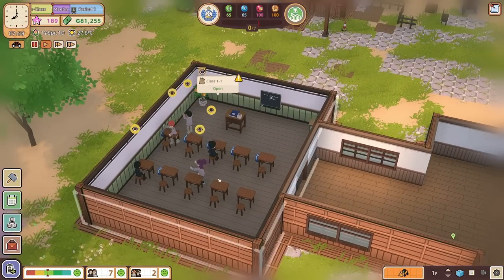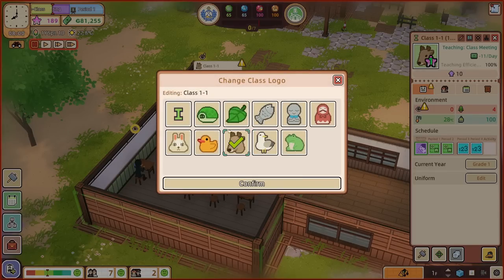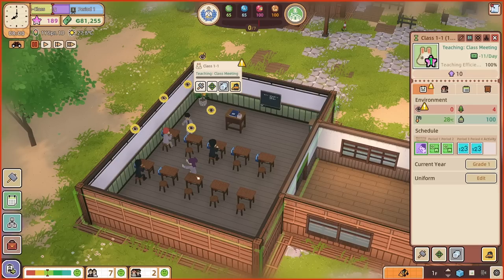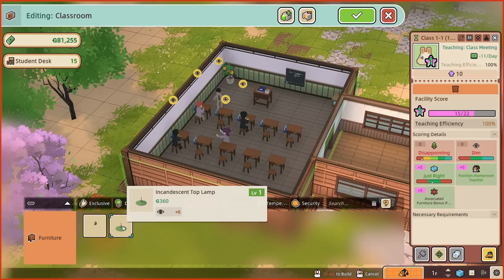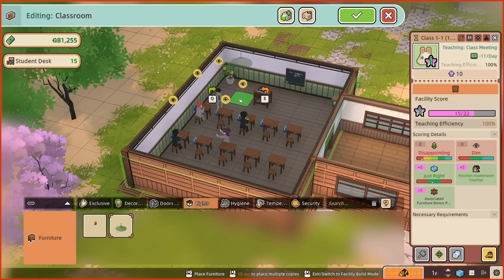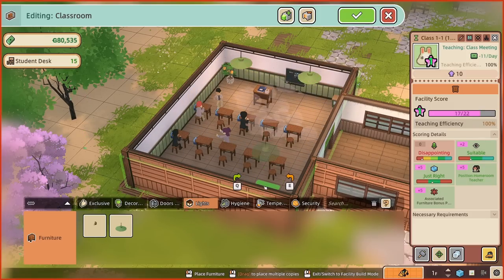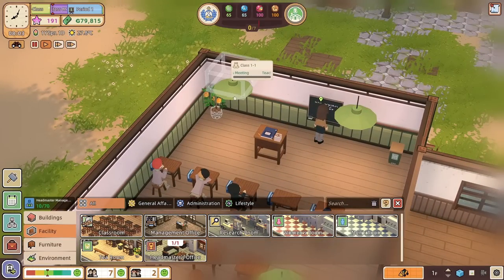Unpause time. They do need lights in there — it's complete but there are no lights. How do we edit the room? Edit — into there and yeah, lights. Incandescent top lamp or incandescent light. We'll put one there and one there and one there and one there. Is that enough for you lot to see things? There we go — they can now see things. We've got these massive lights, which is brilliant. So they're having their class meeting first. 'Hand in your homework. Discipline's been bad lately.' They've only just started — it's literally day one.